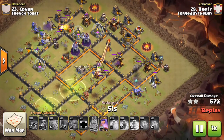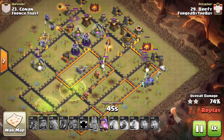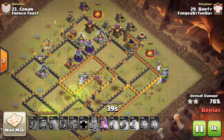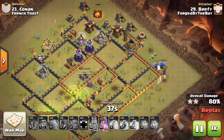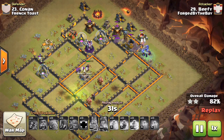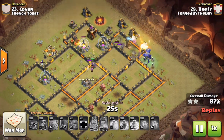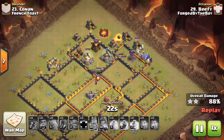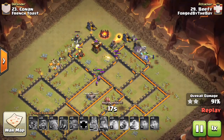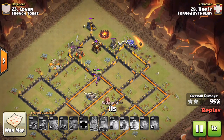You'll see the queen being tanked perfectly right there in the core, tanking both those X-Bows. She still has the Archer Queen ability and didn't even have to use it to get through the inferno tower on the back end. The queen takes that jump leading to the rest of the major threats, pops ability on that X-Bow. You can see that golem is still leading right in front as she's about to take out that wizard tower. Still has a witch working on the elixir storage at about 10 o'clock.